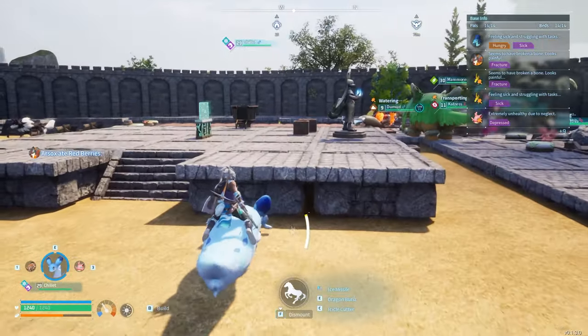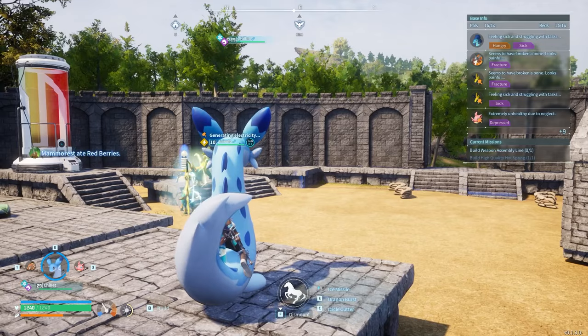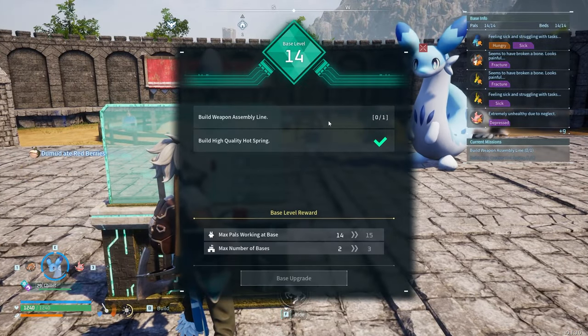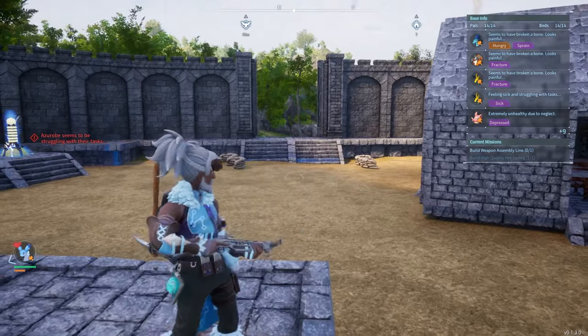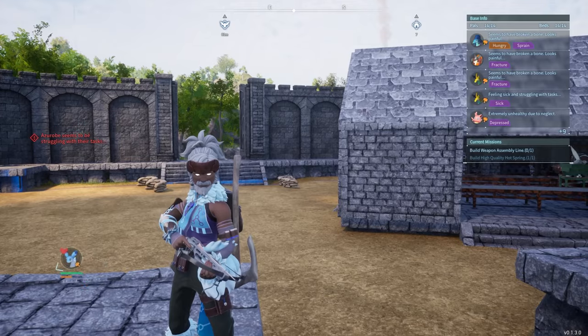In case you don't know what to build or how to progress, if you ever get stuck just go to the power box. Look at what you need to upgrade there and follow that. Just take your time with it. Don't rush. Have fun. Don't be a sweaty virgin.